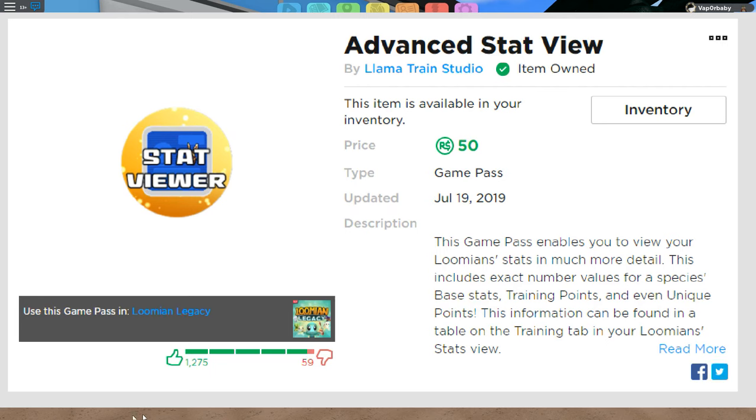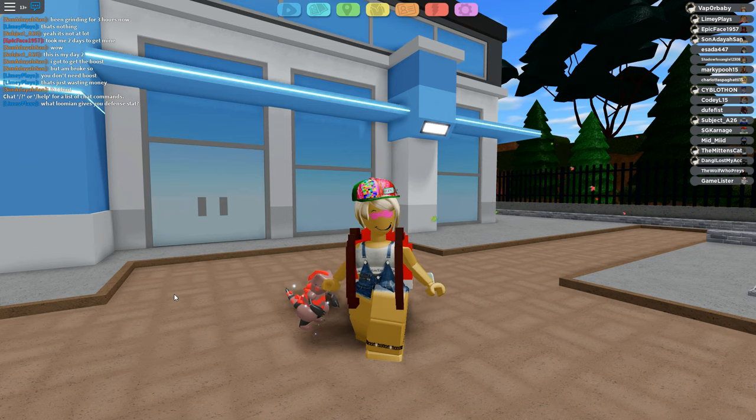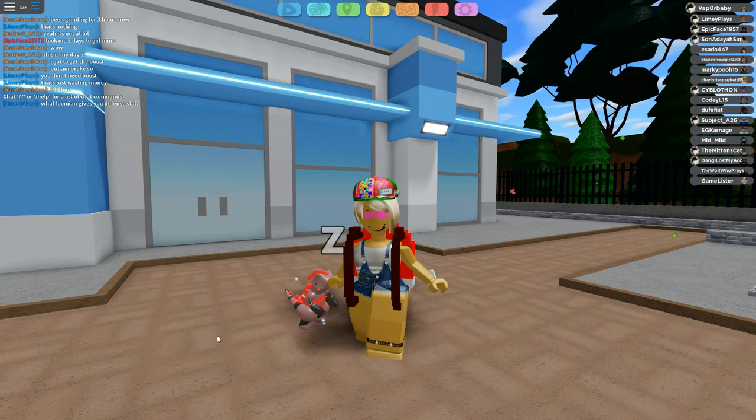You do need the advanced stat viewer, which is available to purchase within the Lumion store section for 50 Robux. This will allow you to actually check everything inside of your Lumion so you can see the stats in much more detail. It includes the exact number of values for the species, base stats, training points, and unique points — and this is very valuable when it comes to PvP Lumions within the game.